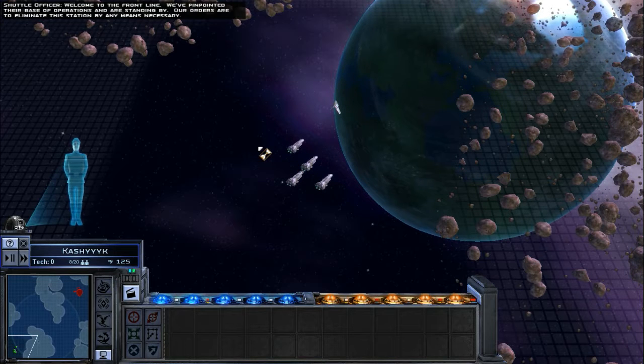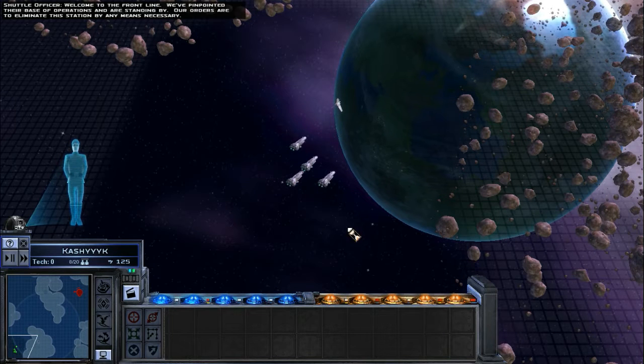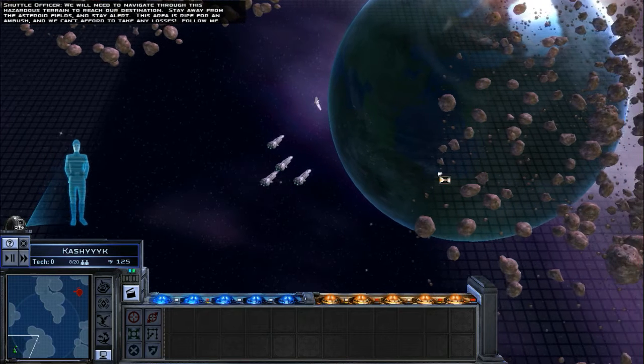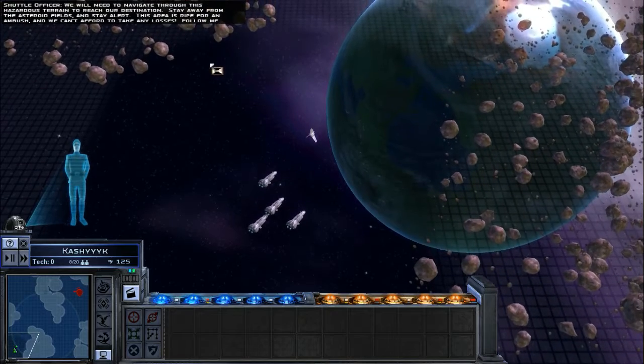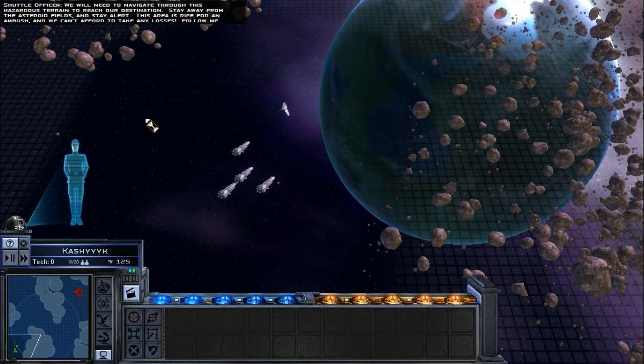Welcome to the front line. We've pinpointed their base of operations and are standing by. Our orders are to eliminate this station by any means necessary. We will need to navigate through this hazardous terrain to reach our destination. Stay away from the asteroid fields and stay alert — this area is ripe for an ambush and we can't afford to take any losses.